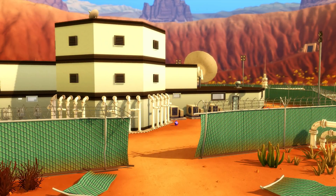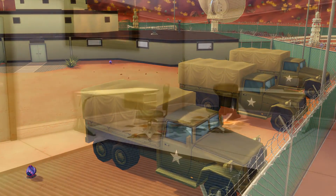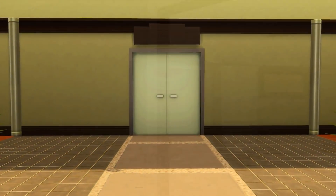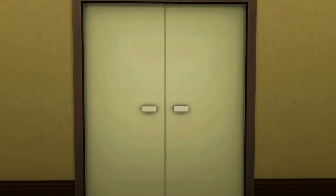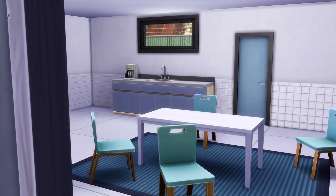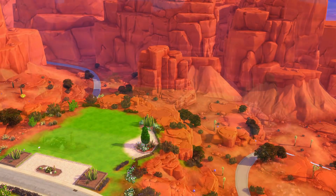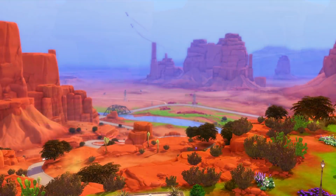This laboratory definitely has a little bit of an abandoned look to it — there are all these papers scattered around, a bit of a mess. Maybe people are trying to figure out what is going on. There is a little door that is locked, so you're not going to be able to just walk in. That lab is actually sitting on a 64 by 64 lot as well.